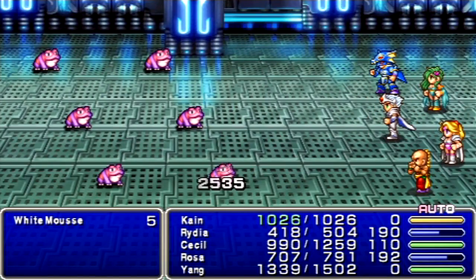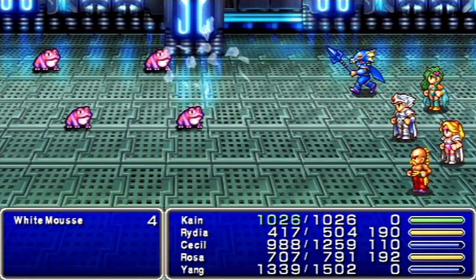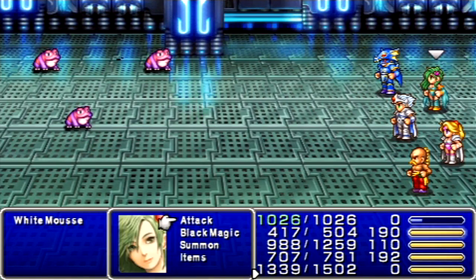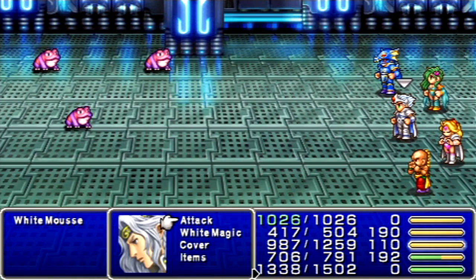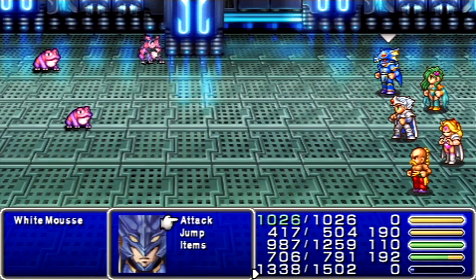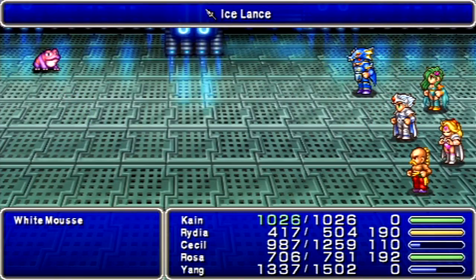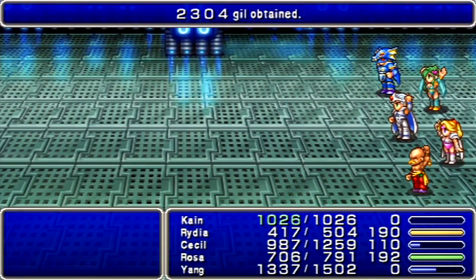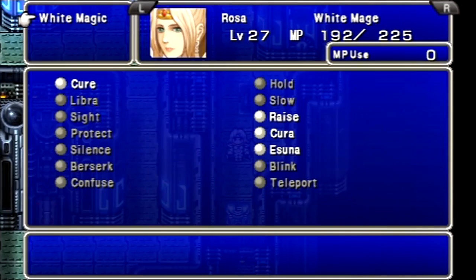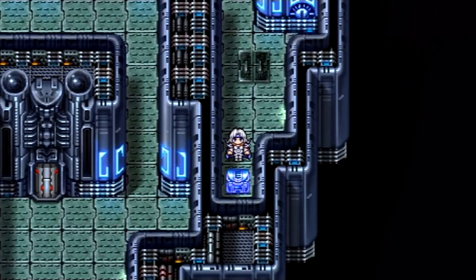One thing I was going to show off — I'll show you with Cain's Ice Lance. If Toad did not work on all of them, you can use the Ice Lance as an item and it'll cast Blizzara on an enemy. Not very strong, but you could use it so you don't have to worry about that one straggler that somehow didn't get Toad. Pretty nice.